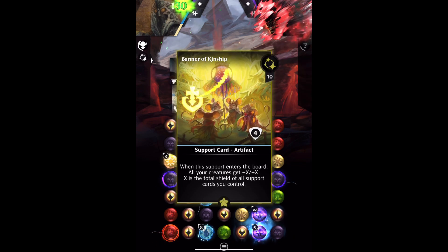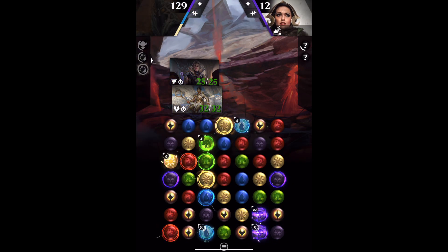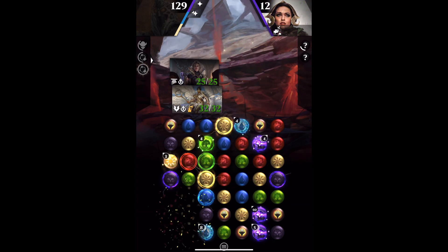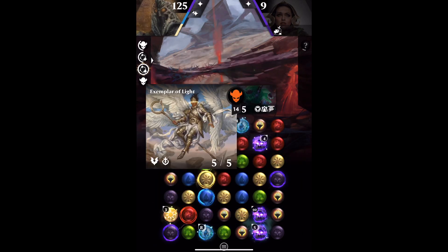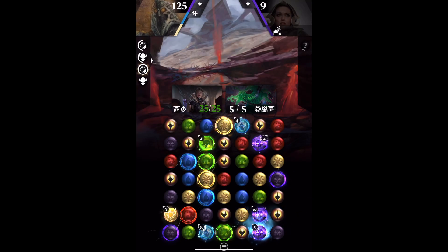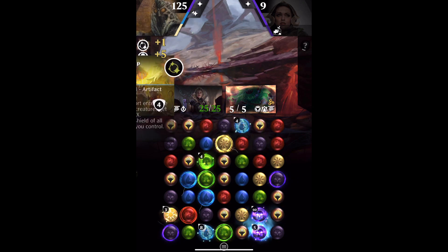The first one I played worked really nicely, but you can see I've drawn another one. So let's watch what happens. I'm playing Liliana, which can sometimes be a lottery. She kills my exemplar here, which I'm fine about — she's down to 12 life, so I didn't need it. Ariette's on 25/25 at the moment. I haven't lost any of my supports, and I'm going to play another Banner of Kinship. So I should get another 20/20-ish.